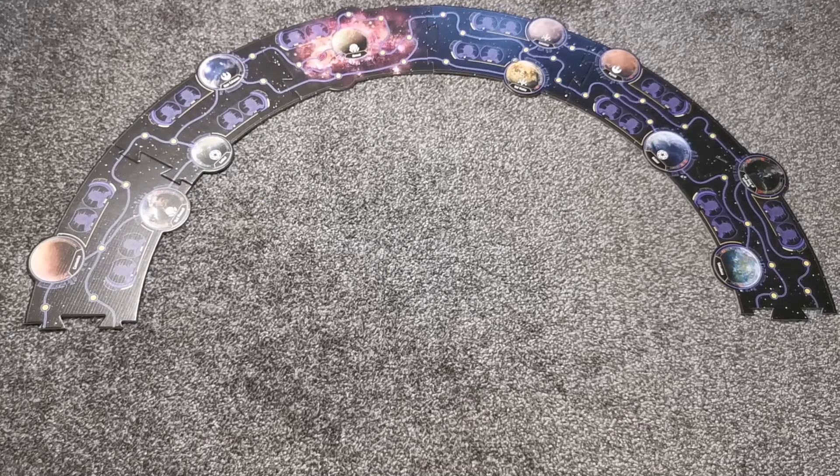First up is connecting the six galaxy tiles, starting from the left with the Cantonica tile, then connecting Mon Calamari, Kessel, Tatooine, Ryloth, and finally the Ring of Kaffreen.